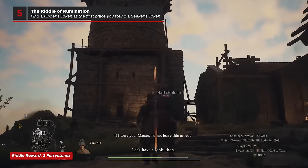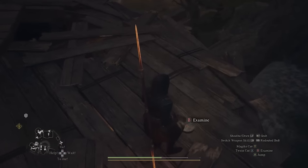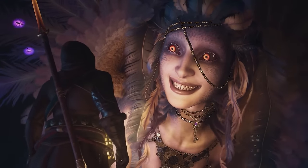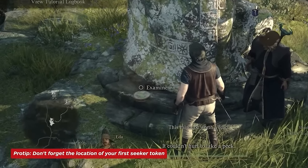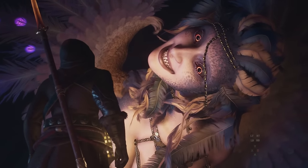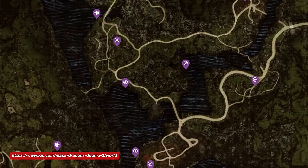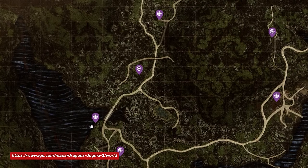And finally, for the Riddle of Rumination, you'll need to go back to the location of the first Seeker's token you picked up. In its place will instead be a Finder's token. Bring that back to the Sphinx and you'll be golden. If you don't remember where your first Seeker's token is, check out the interactive map on IGN.com and try to retrace your early steps, hitting up all the Seeker token location spots along the way. But you'll have to be quick because you only have seven in-game days to find it after you activate the riddle.